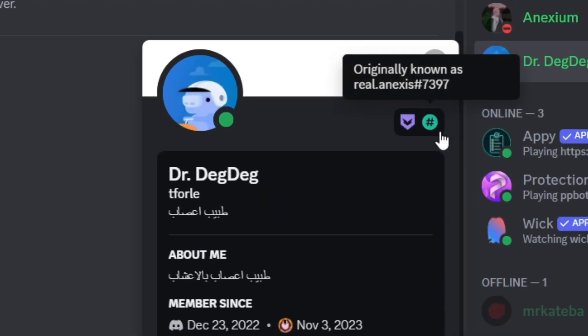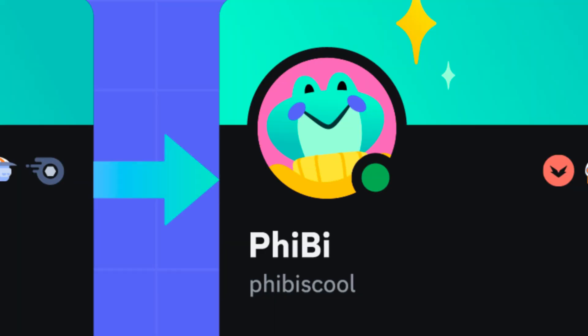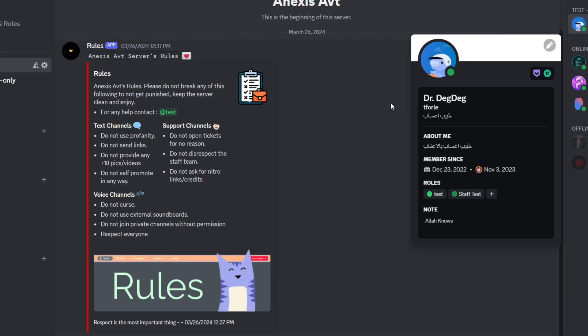The first badge is the legacy username badge — the hashtag badge. This badge came after Discord removed the old identification system, which used a username with a four-digit hashtag, and replaced it with a direct username. The badge shows 'originally known as' along with the old username and hashtag.